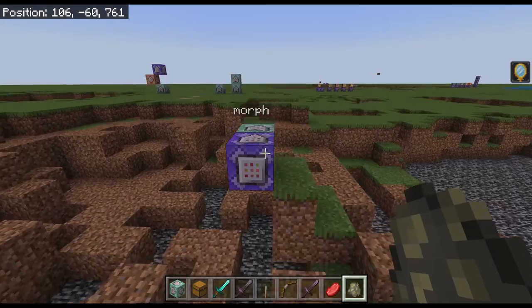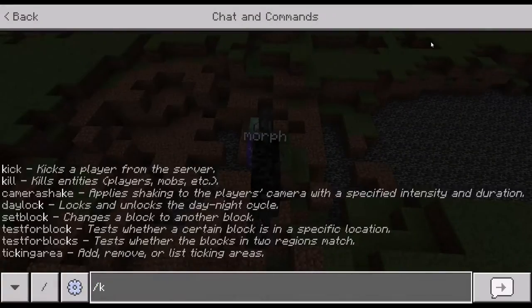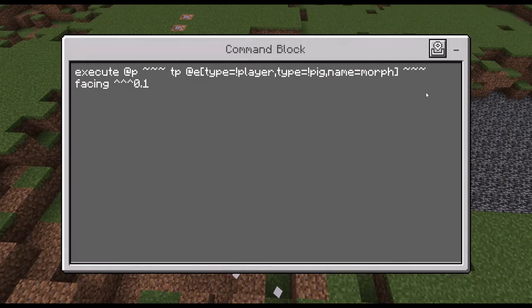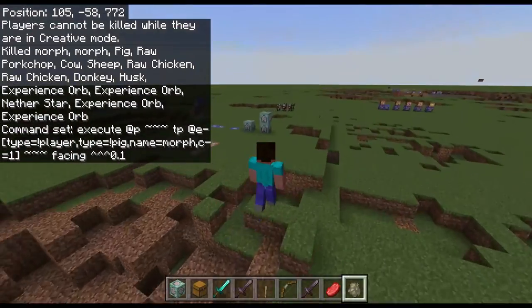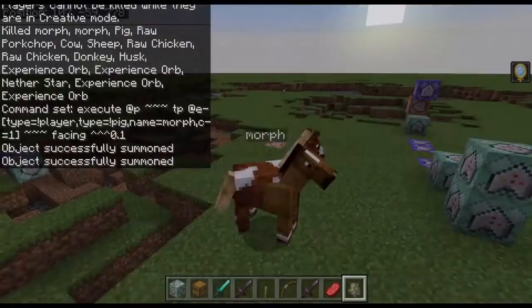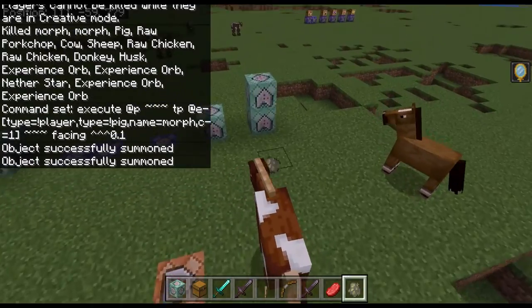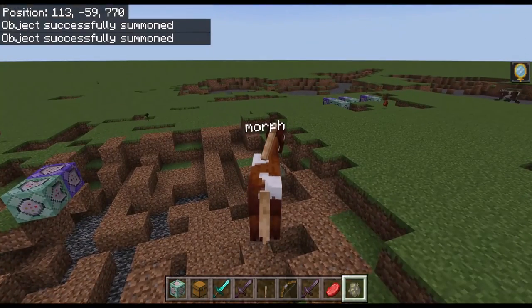It doesn't work yet. Let me just clone the horses. You will have to adjust another thing in the command block, which is typing in C equals one. So always the closest entity with the name 'morph' will be teleported towards us. I think it's very clear.